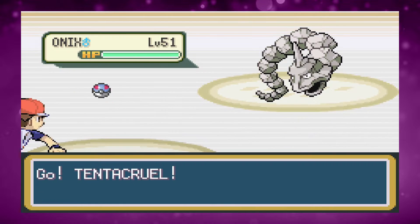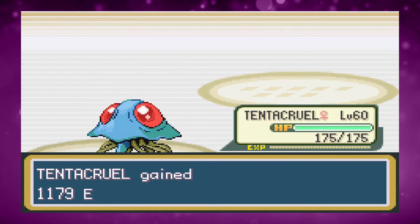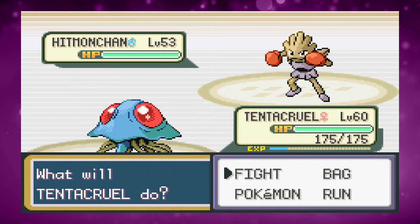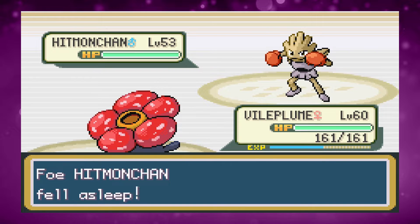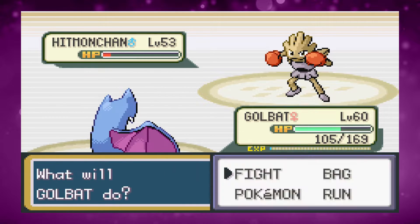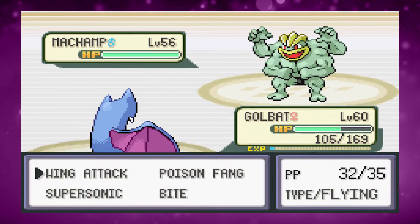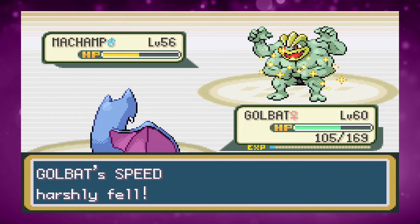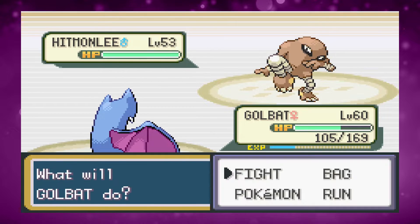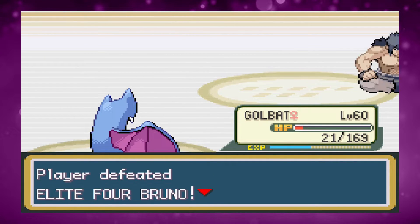Bruno is next and I use Tentacruel to Surf both his Onix. He sends out Hitmonchan so I switch to Vileplume for a safe Sleep Powder, then bring in Golbat — it wakes after one Wing Attack and hits a Rock Tomb but we take it out. Machamp oddly only uses Cross Chop once and misses, so we take it out for free. Hitmonlee lands a Mega Kick but gets one-shot in return to end the battle.